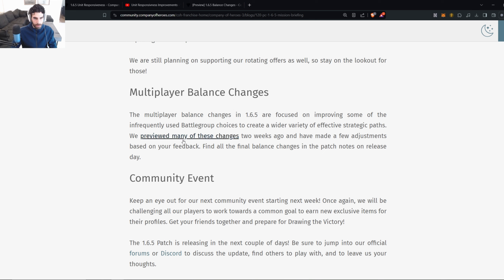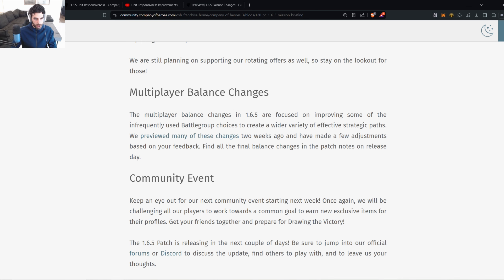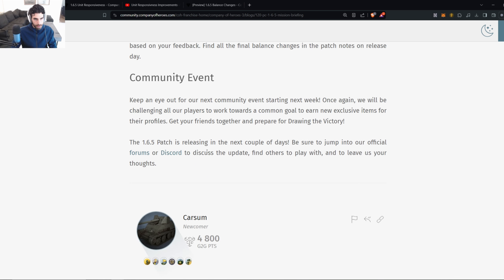Balance changes are focused on improving infrequently used battle group choices to create a wider variety of effective strategic paths. You can check the full balance notes via the link in the description. Also, keep an eye out for the next community event starting next week — players work towards a common goal to earn new exclusive items. We previously hit 12 million units deployed in a set timeframe, which wasn't too difficult thanks to some legends out there deploying tons of units.